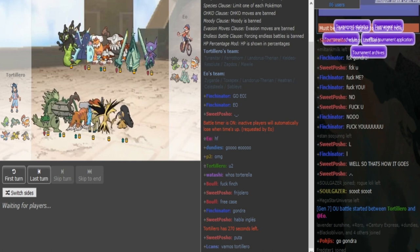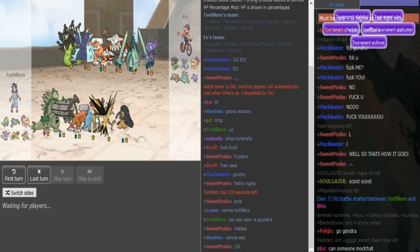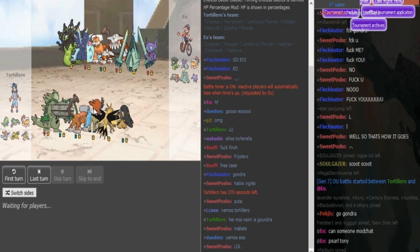Usually I would think the Keldeo is like Scarf on this team, but since he likes to use a lot of balance/stall-type teams, I could see this being like a Spikes slash Calm Mind Keldeo with Z-move. I'm thinking either the Keldeo or the Lando is the Z-move user — this is probably a Band Tar, obviously a Mega Mawile.